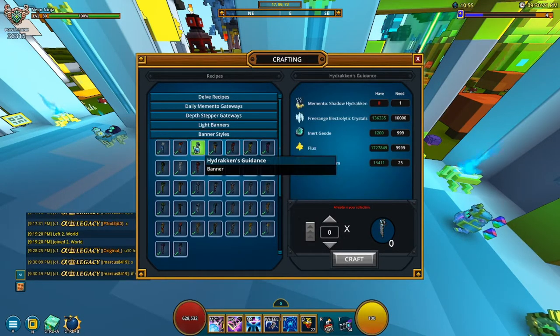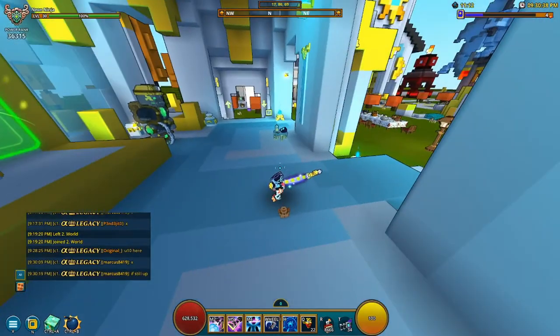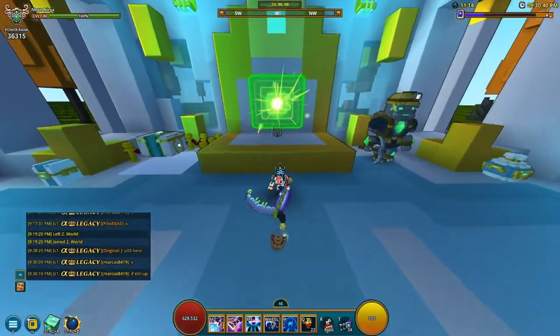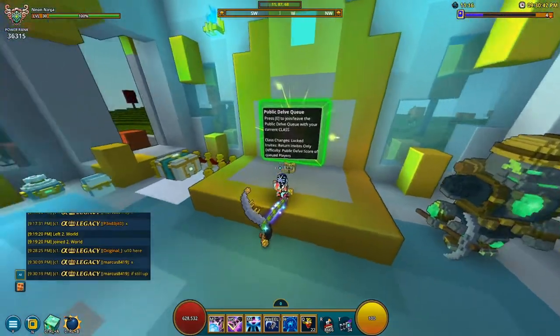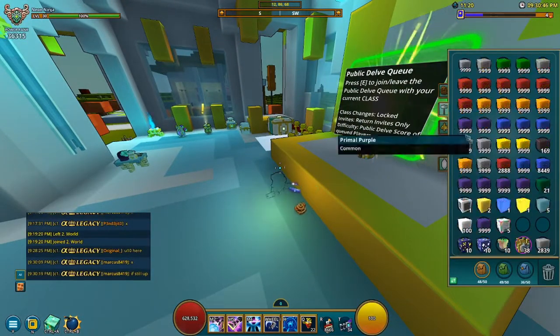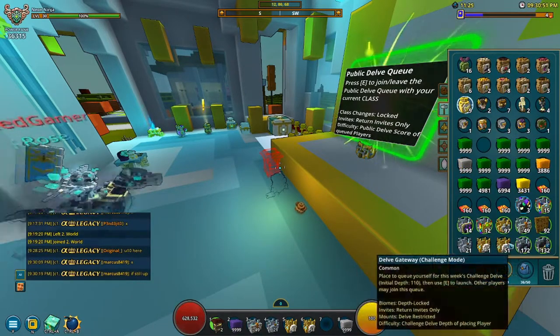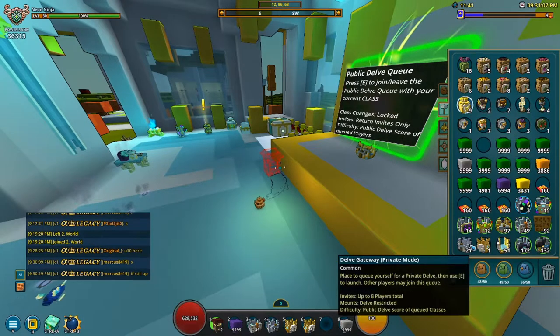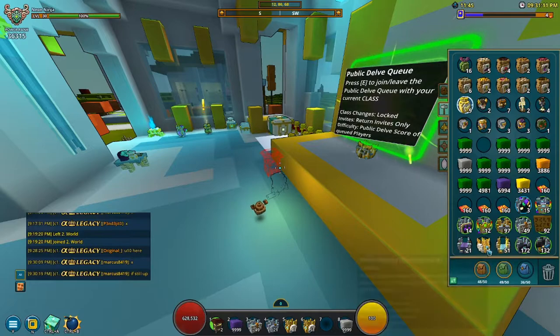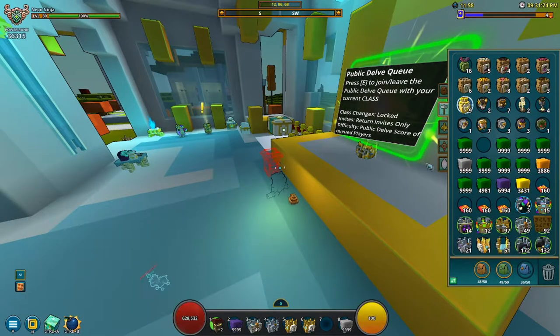A lot of these are just bosses, which are kind of hard to farm. There are also a couple of biome ones — like Subnautica over here. So if you're brand new to the game, you could enter a public delve to get started, or you can get yourself some private portals. I have some Depth Stepper ones — 38 of those — and some private and challenge ones, which I'll go over later.